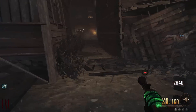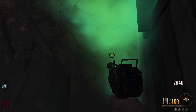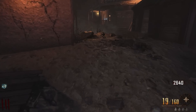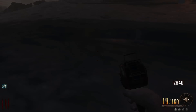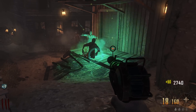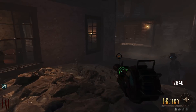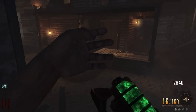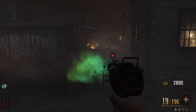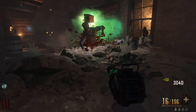First things first, let's test if we have PHD Flopper by shooting our own feet — we do. Double-checking with a dolphin dive — yes, good, we have PHD Flopper. We also have the Jug perma perk, which I think is like three-hit Jug instead of two hits, so that'd be nice.